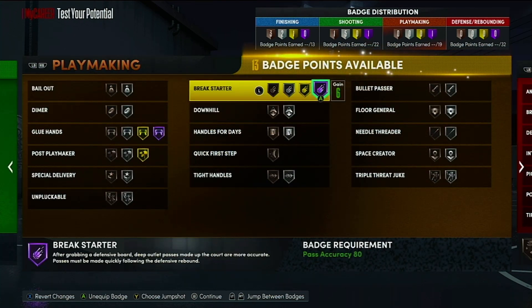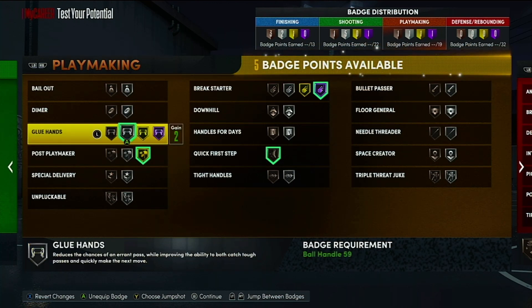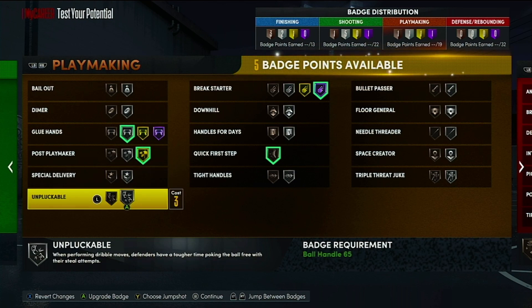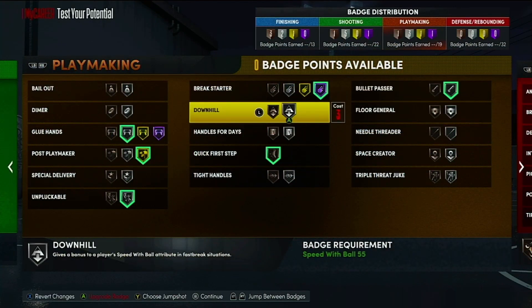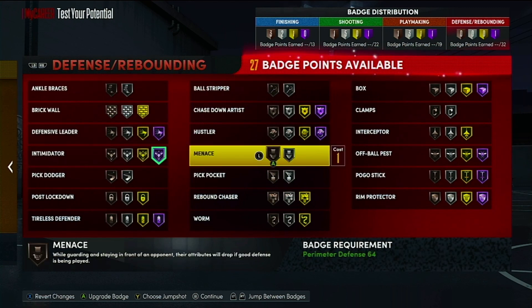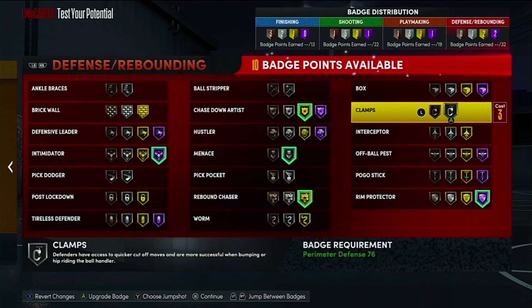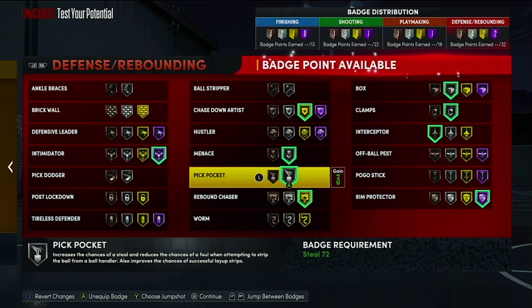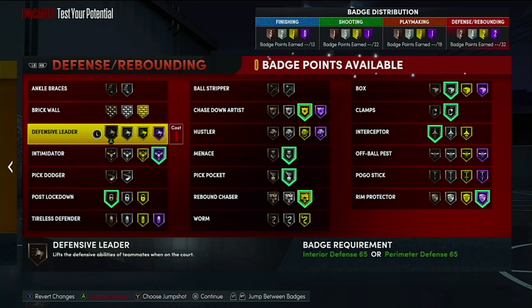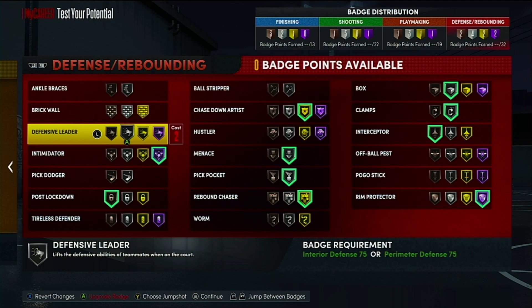Hall of Fame Break Starter is very key if you're playing rec. You need Quick First Step, Post Playmaker, silver Glue Hands, and Unpluckable because the steals in this game are crazy. Put Bullet Passer on - you can also mess around with Handles for Days, ISO, and Downhill. Defensively, you can put Hall of Fame Intimidator, Menace, Chase Down Artist, Rebound Chaser, Rim Protector, and Clamps, with seven badges left for Interceptor, Box Out, Pickpocket, Chasedown Block, and Brick Wall.